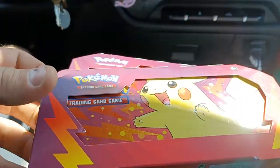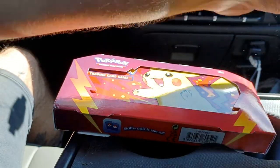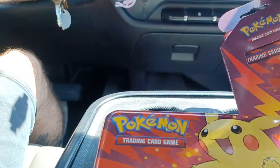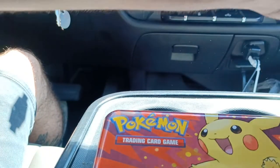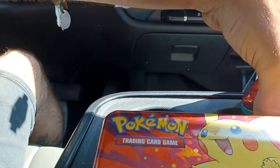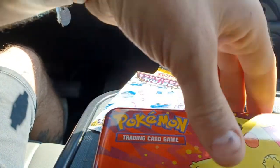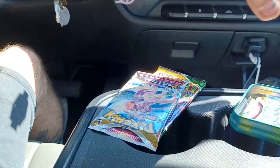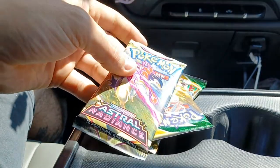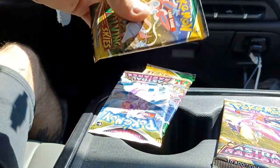Hey guys, Riley Spanish here. In this video, I'll be opening two pencil cases. I've opened so many of these things, but I don't know why, they just seem to have better pull rates. Hopefully I don't have to choke on my words saying that, but I've had relatively good luck pull rate-wise. I think I've only ever gotten one pencil case without an Ultra Rare in it between the two packs. So it's going to be one each of Astral Radiance and Evolving Skies.